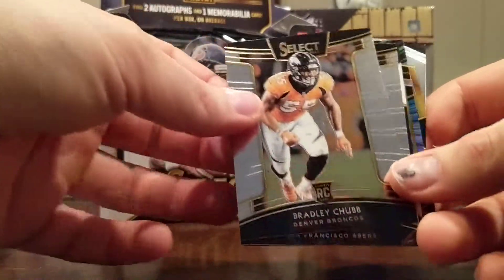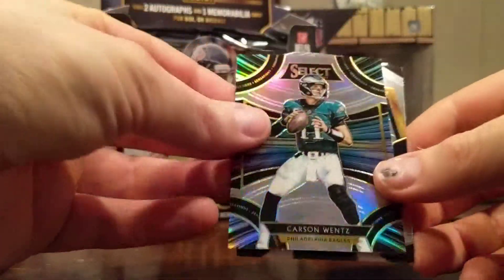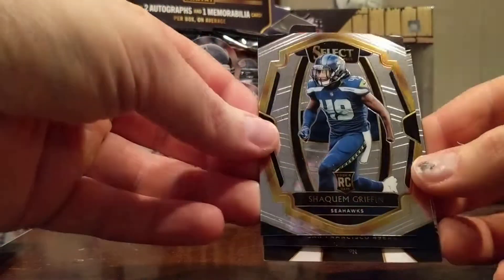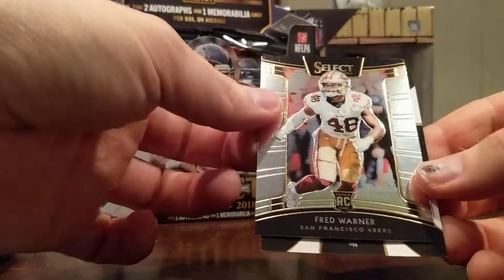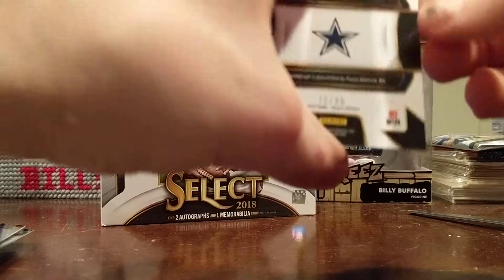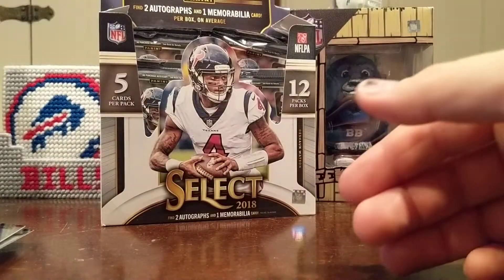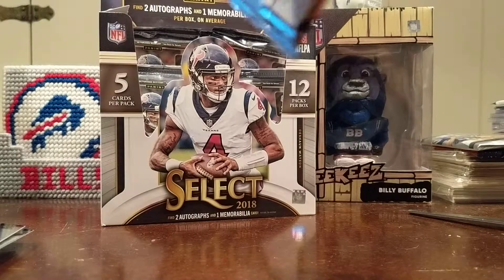Got a hit in here for sure. Bradley Chubb rookie, Fred Warner rookie, the Carson Wentz Prism. Shekeem Griffin rookie, Fred Warner again, and Travis Frederick — offensive lineman Prism Rookie auto numbered to 99. Beggars can't be choosers, I got my Select rookie auto. This one feels super fat.